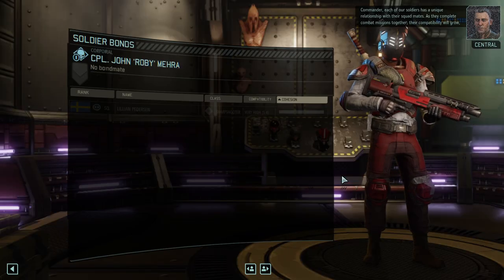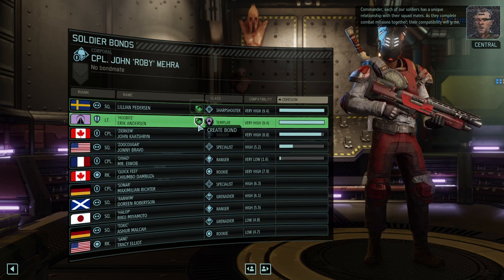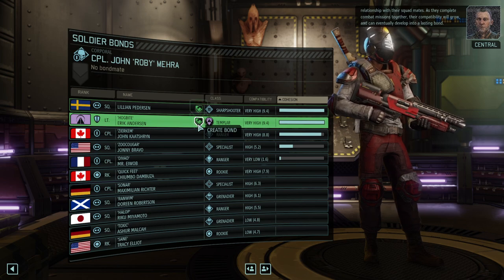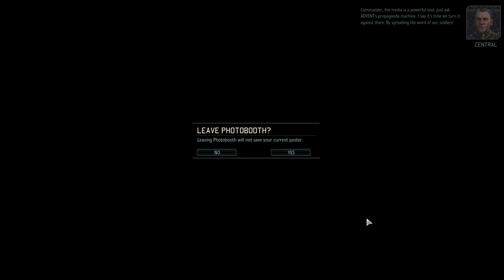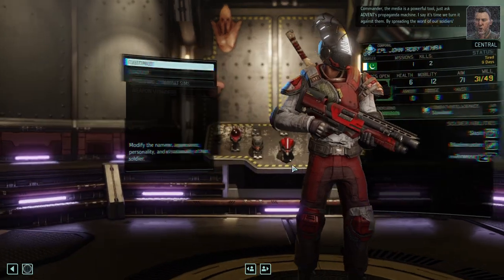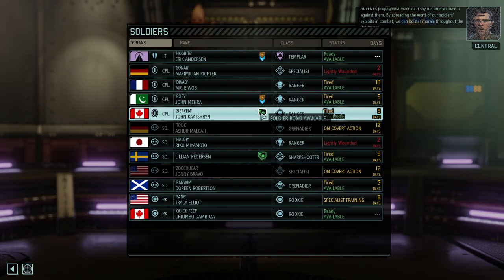Hopefully not as many misses anymore. If we continue down the Blademaster path we'll get even more out of it. PCS agility is great as well. We got an engineer and 88 intel — exactly what we were looking for. I'll put the engineer here because I want the training center sooner rather than later. For bonding, each soldier has a unique relationship with their squad mates — let's go with Roby plus Hawkbite. Roby is a long-time legend on this channel and Hawkbite is certainly the legend of the solo run.